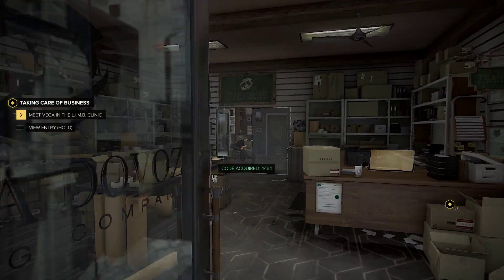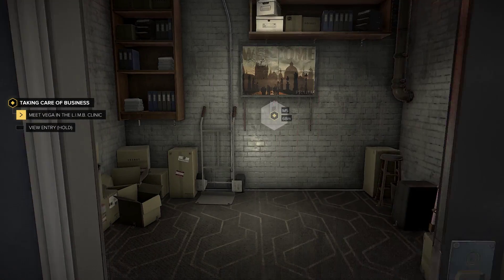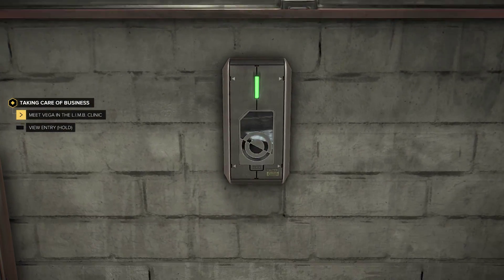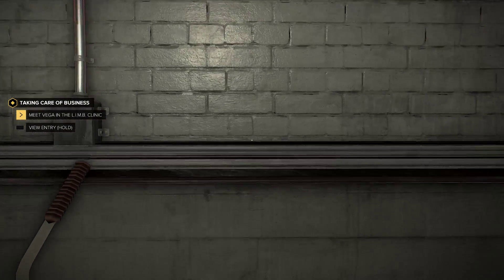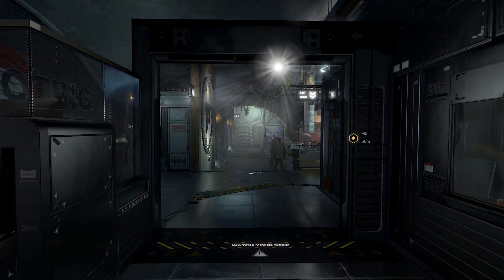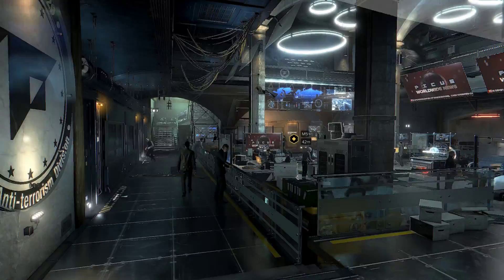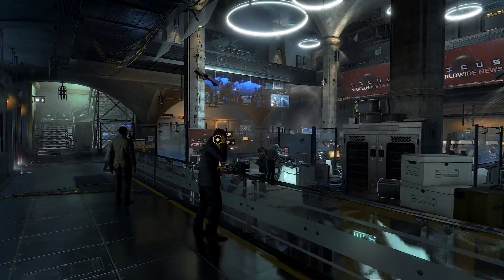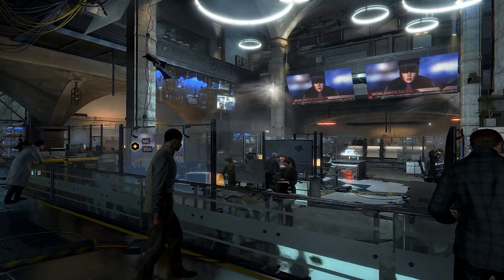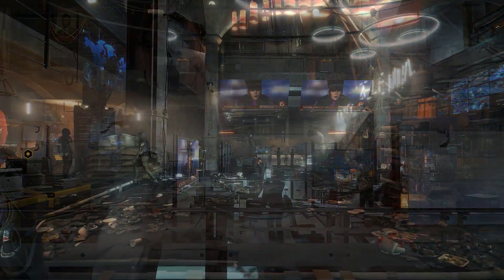Transitioning from the streets of Prague to the Task Force 29 underground bunker is a seamless experience — you simply walk in, operate the elevator, and within a few seconds you emerge below, something that would have required a loading screen in the past. On paper this seems like a small detail, but it adds up over time, and having all surrounding buildings accessible from the main map without additional loading screens makes a huge difference, adding a lot to the exploration element.